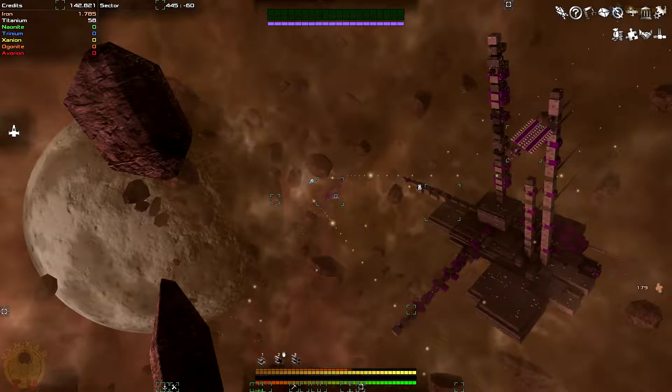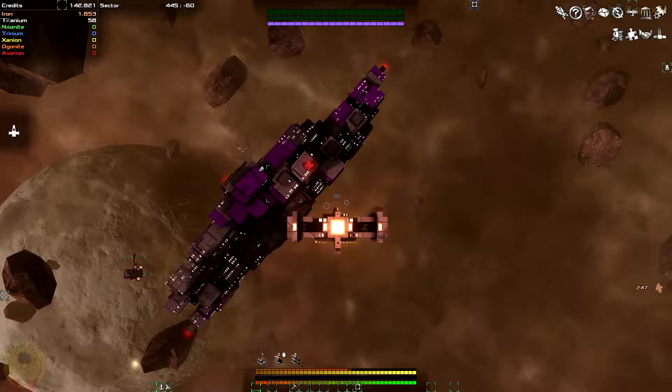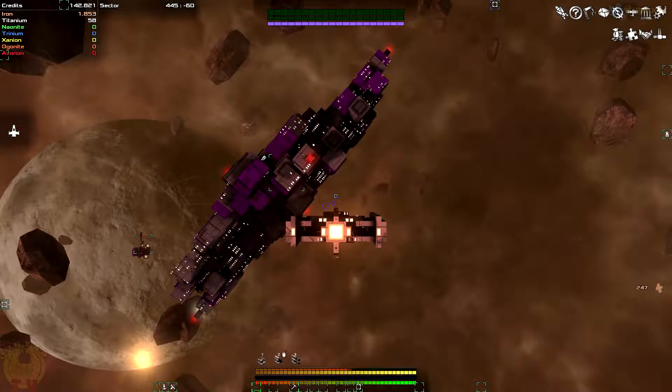Hey folks, I'm Vicent. Today we're going to play a bit more Avarian by Buxellaware. In the last episode we were beginning to make our first steps into the game with a silly little ship which was barely working. I've been able to get a bit of money by salvaging stuff — I'm going to show you how it works.